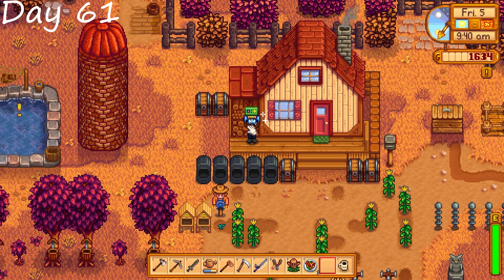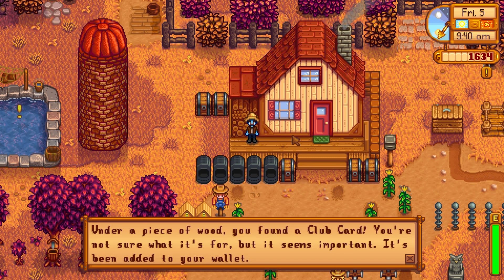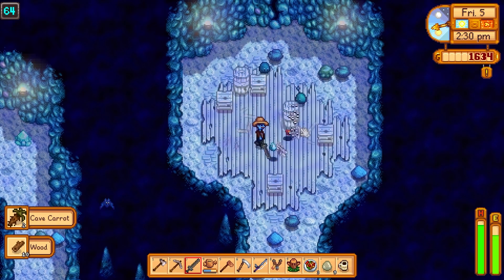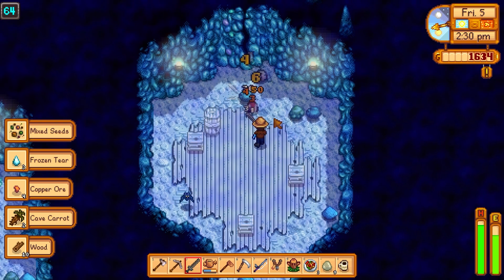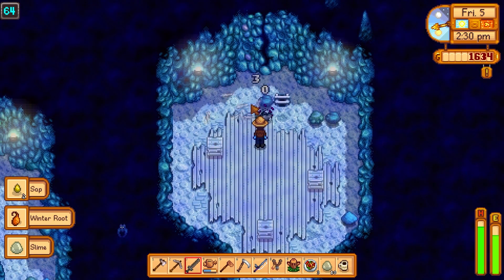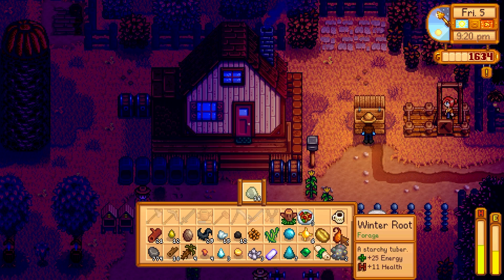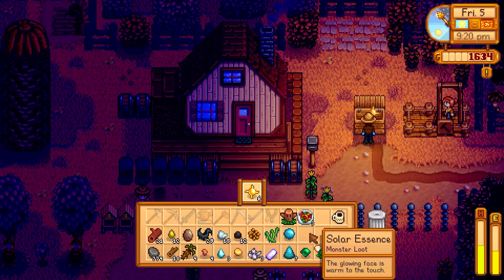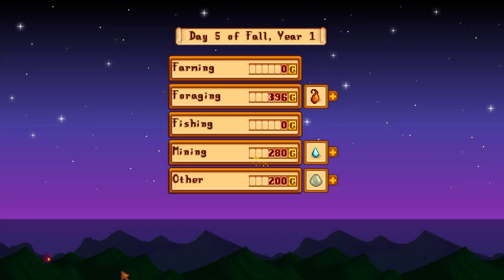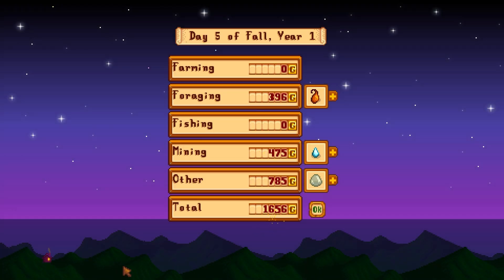Moving on, day 61, we get the card out of our log pile so now we can go to the club. Back into the mines just for some nice treasures and finding some monsters. At this point we were pretty much just killing time trying to wait for our plants to grow for the money that we need. We make a small profit of 1,600 gold.